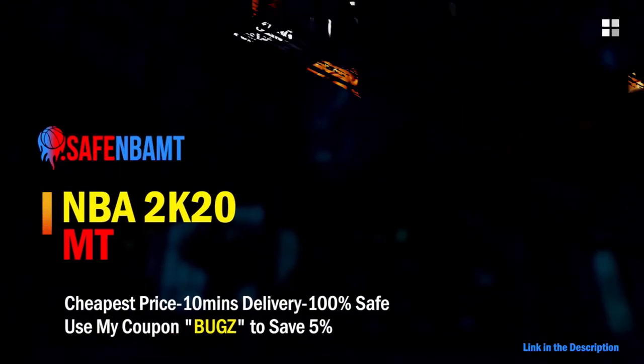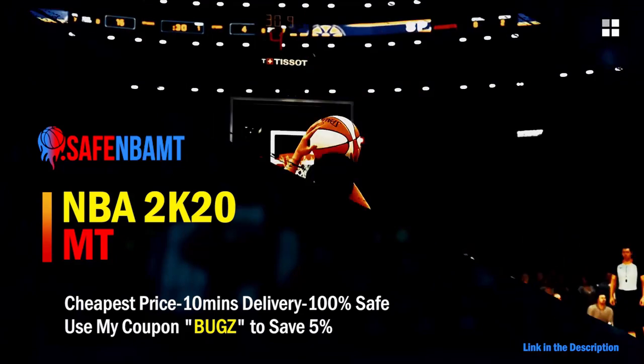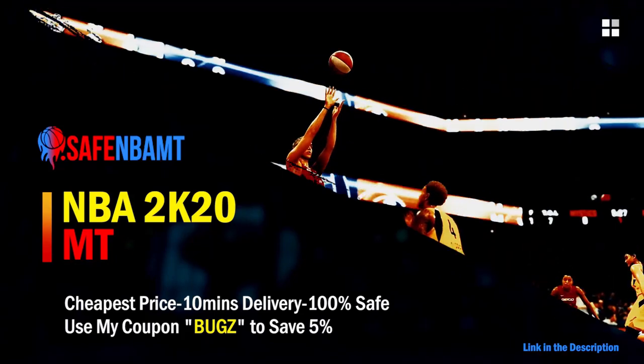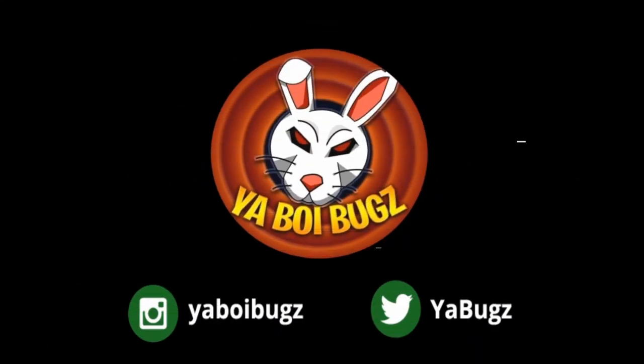What's good guys, if you want cheap, fast and reliable NBA 2K20 MyTeam coins, head on over to nbasafe.com and use code BUGS for five percent off at checkout. If you guys want some cheap MT, make sure to hit me up on Instagram and Twitter for the fastest and most reliable purchase on the internet right now.